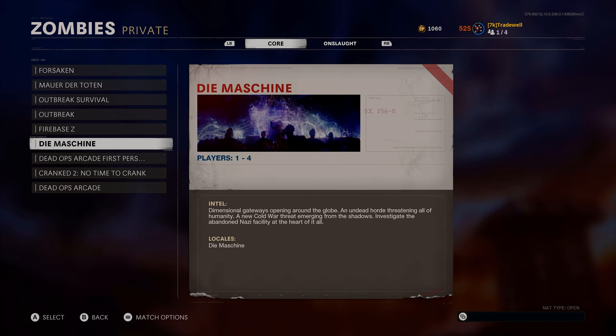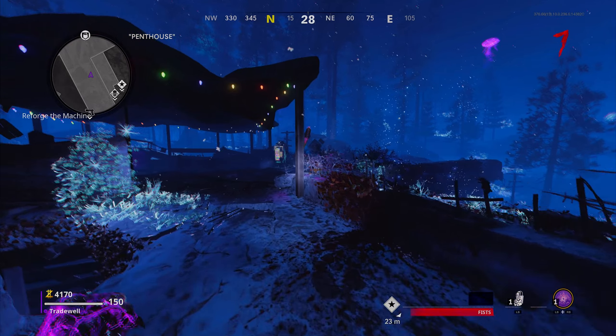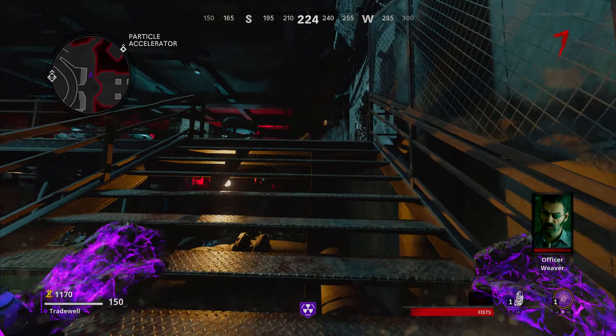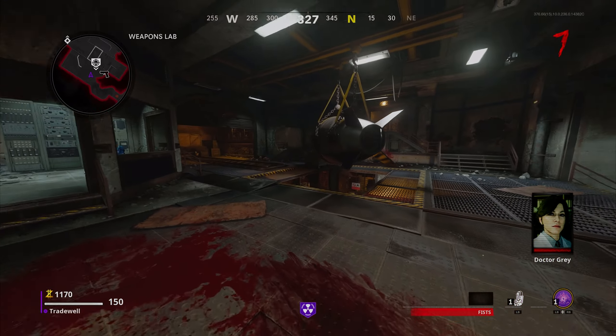After all this is done, make your way to private and start the map Die Maschine. Once in the game, activate an Aether portal and get access to the fridge where you can grab everything mentioned, but most importantly PhD Slider.